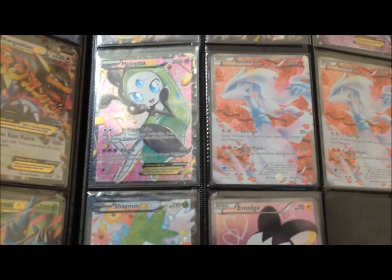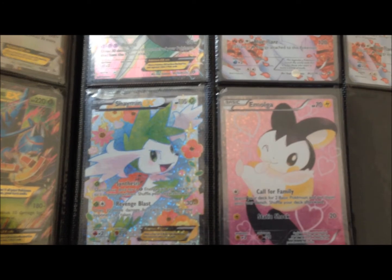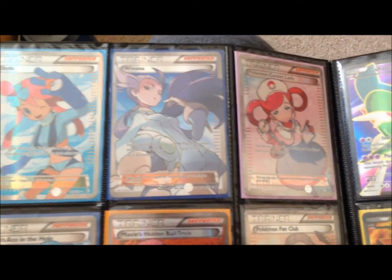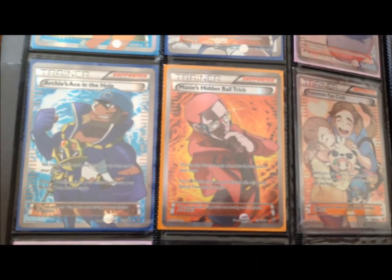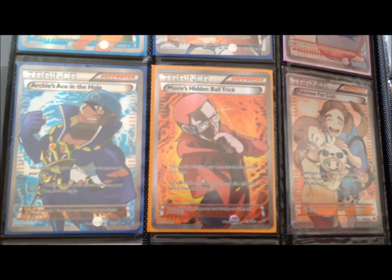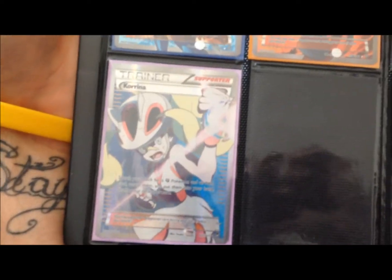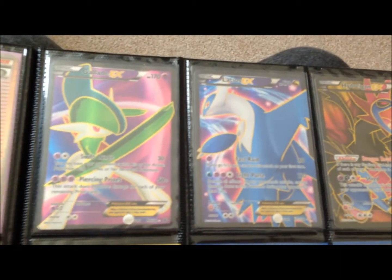Now in the Radiant Collection we've got a Meloetta, a full art Reshiram, a Shaymin full art, and an Emolga. Now into some of the good stuff: full art Skyla, Winona, Pokemon Center Lady, Archie's Ace in the Hole, Maxie's Hidden Ball Trick, Pokemon Fan Club, and Korrina — I literally got Korrina today, so I'm really happy with that.